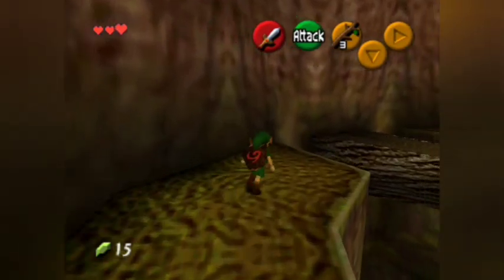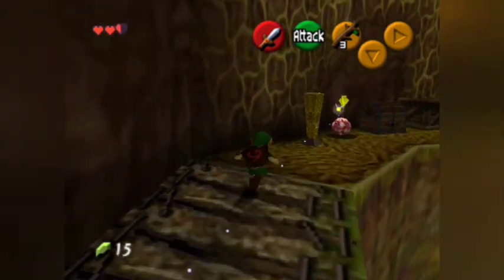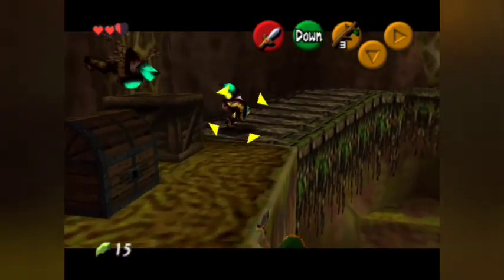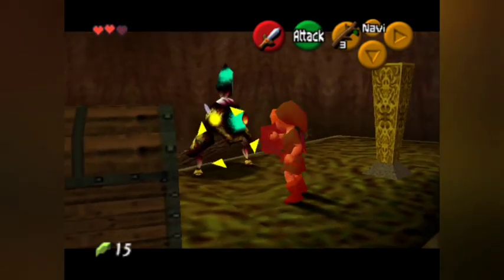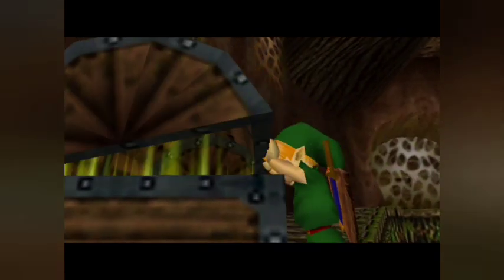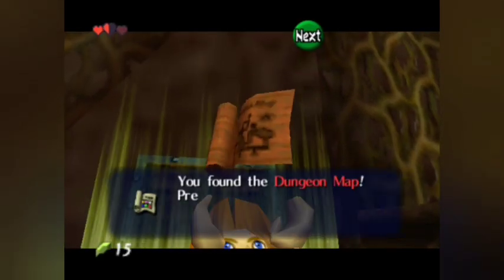We already hear Keese in here. Speak of the devil and one shall appear. This isn't doing well. Oh shit! I'm gonna have a lot of problems. What is in this chest? It is the... Dungeon Map.